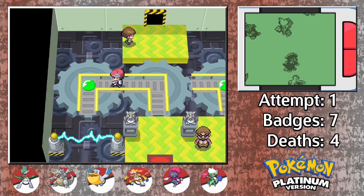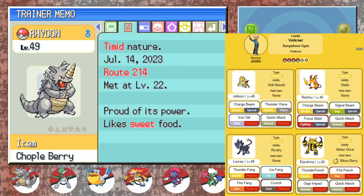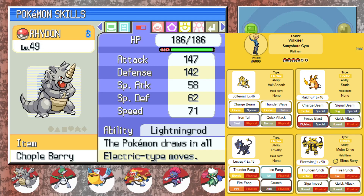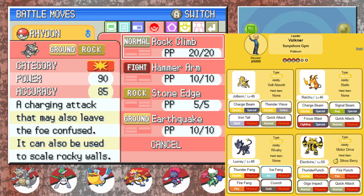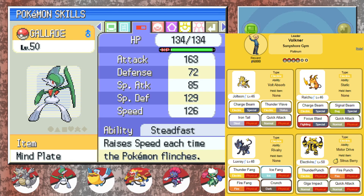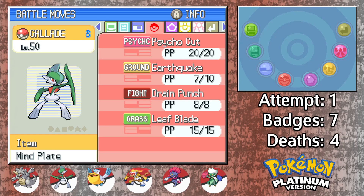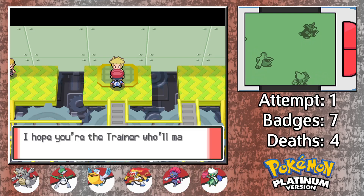I spent some time training up the squad offline, so let's get into another team review. Rhydon will be leading the way and will become the primary focus for this fight. Not only is a Ground type great to have here for obvious reasons, but Volkner also leans more towards the physical side, which will work nicely with Rhydon's physical bulk. Our rock buddy here is holding a Chople Berry to cut the damage of an incoming Fighting move in half, as Raichu's Focus Blast is really the only thing that can deal some serious damage. I will be going for the Earthquake sweep as my primary strategy. Everyone else on the team is essentially a backup, although Gallade will be the first up to the plate if Rhydon can't get the job done, as he is sporting an Earthquake slot of his own.